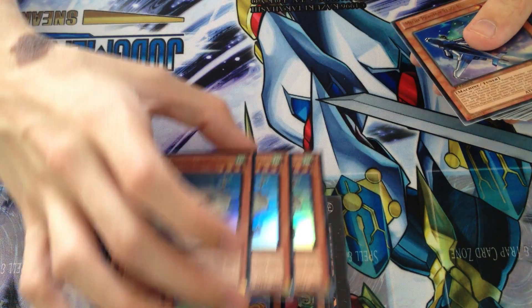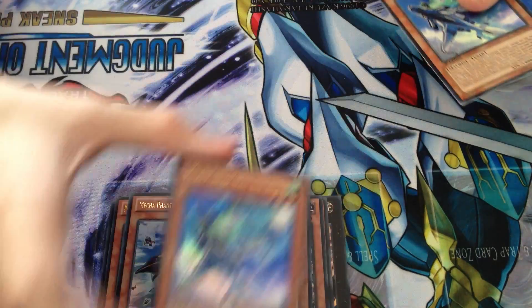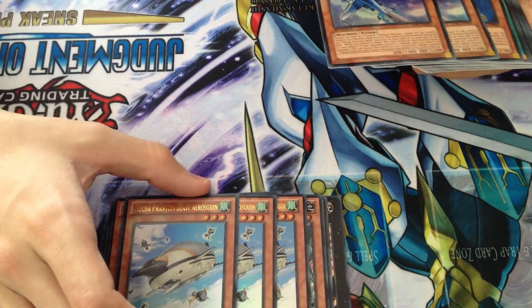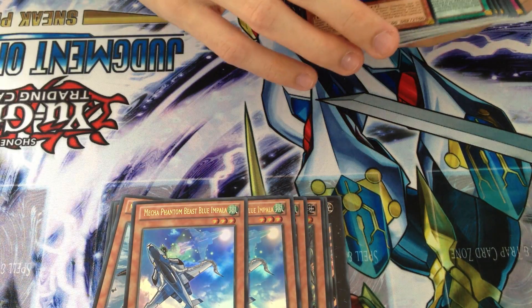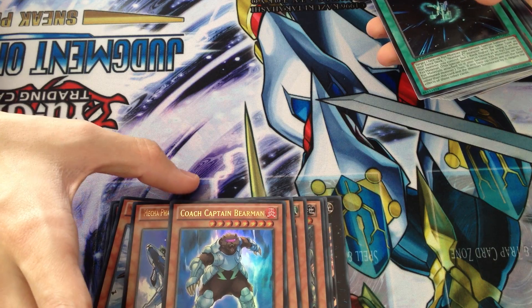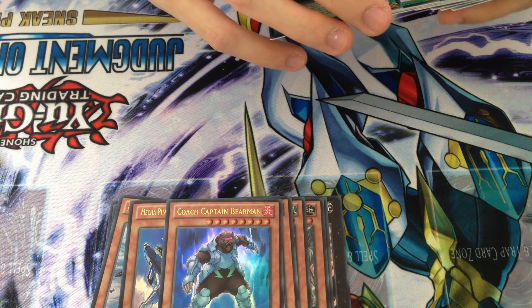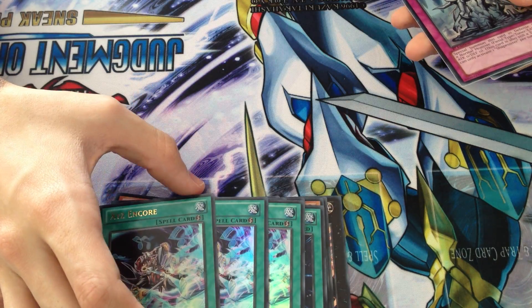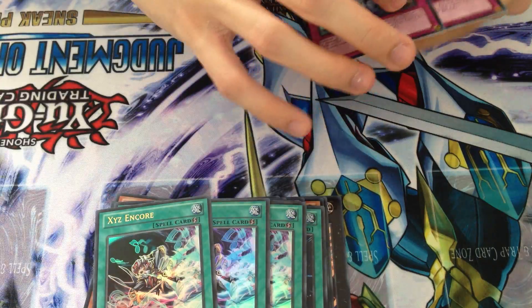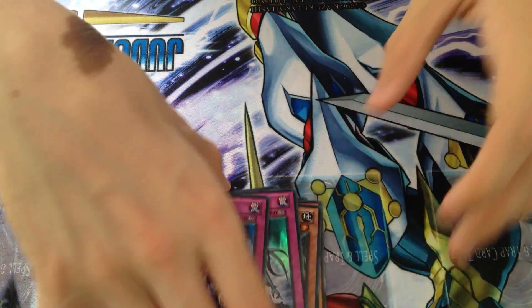We got three copies of Mecha-Founder-Beast Aerosquim and two copies of Impala — not the best cards, so kind of glad they were in small quantities. One Coach Captain Bearman, also glad that was in a low number. Four copies of Rank-Up Magic Numeron's Force, three copies of Xyz Encore — all of which came towards the end. Sadly, just two copies of Shape Sister, which is actually a really good sleeper Ultra. So that was the Ultras.